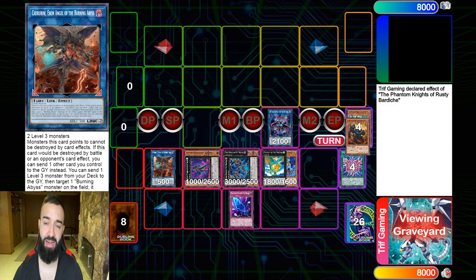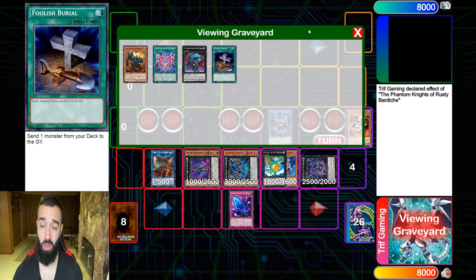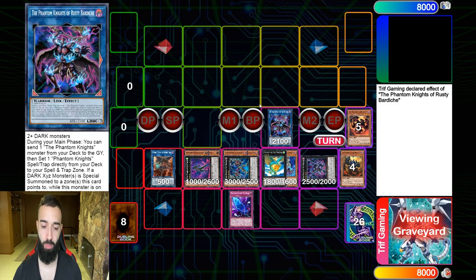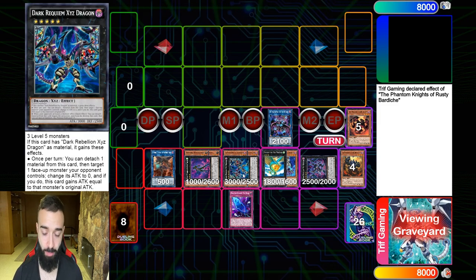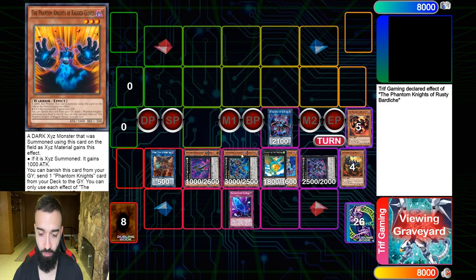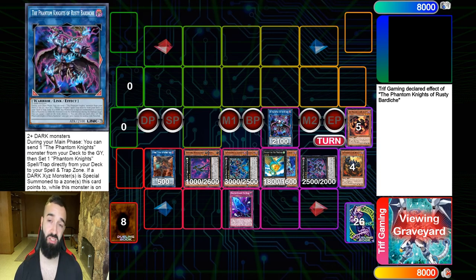Follow-ups are extremely important. Any combo deck right now cannot play through this one card alone — this one card does three negates by itself and also specials you more cards for follow-up. Against your opponent if you're playing a combo deck: Rusty pops a card, Darker Keem XYZ pops a card, Bamboozling negates, and Fog Blade negates — that's four. Then Darker Keem, since it's not once per turn, and this card is five and six: six interruptions total.